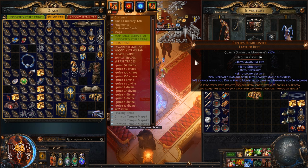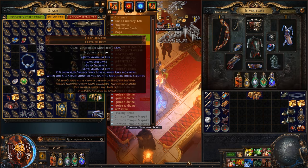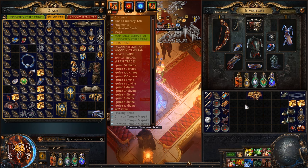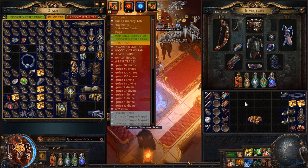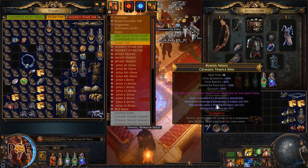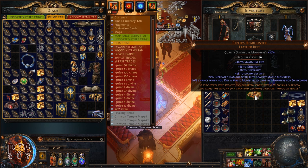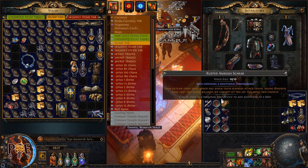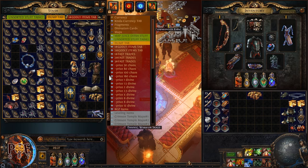The key thing is the buff counter at the top. We'll do maps with replica headhunter and maps with normal headhunter so you can see for yourself which one is better. For this experiment I'll use the same sextant and the same juicing strategy. There is a sextant that gives more magic monsters, which guarantees two or three more buffs, but we won't use that so we have a fair and square comparison.